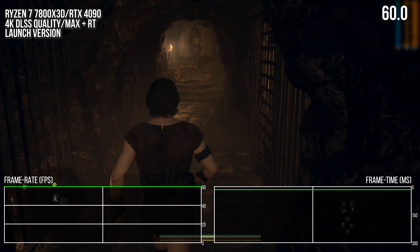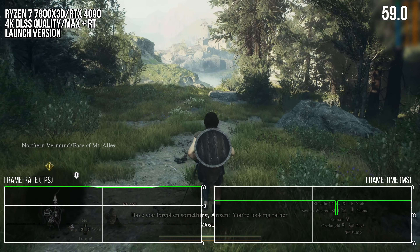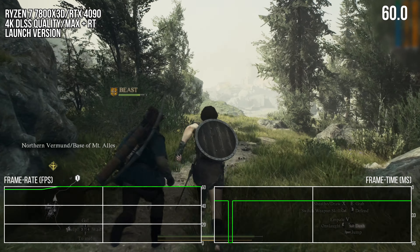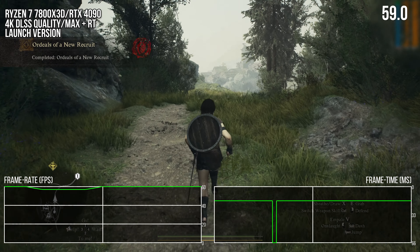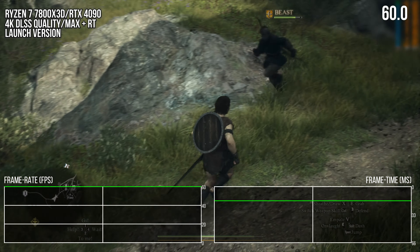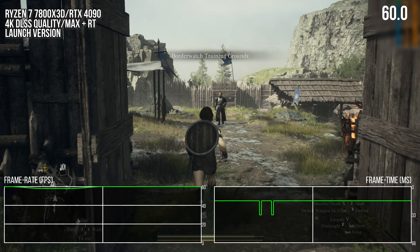Here's a good example when leaving the first camp in the game. Every time I just about crest this tiny hill here, when leaving the camp, I see a frame time spike of either 33, 50, or 66 milliseconds on the Ryzen 7800X3D. Slower processors will see these spikes more often and they will be bigger. On a technical level though, I would say these frame time spikes from traversal stutter happened less often than I've seen in previous RE Engine games.